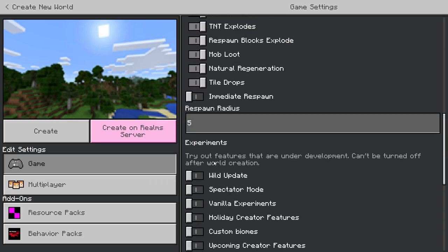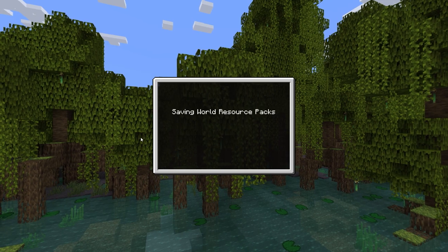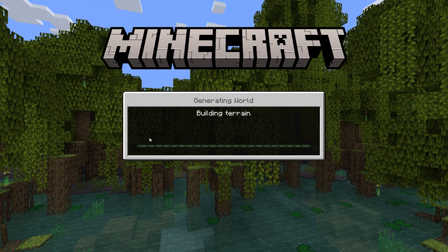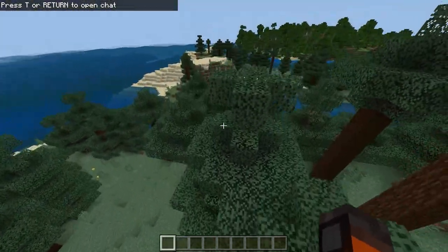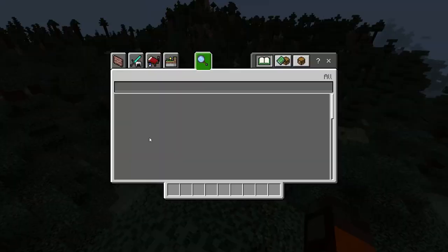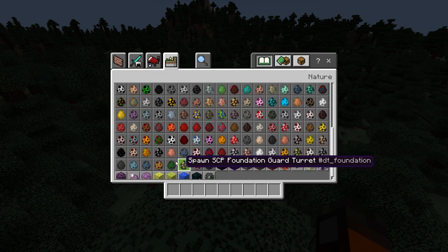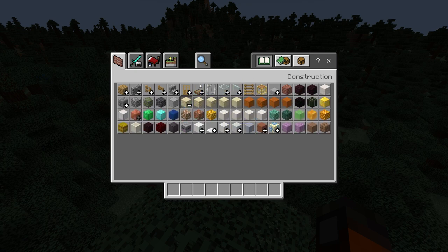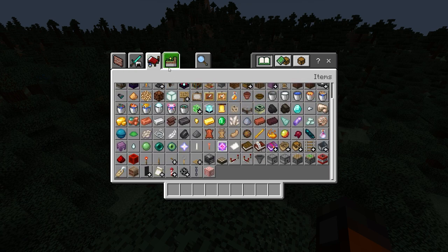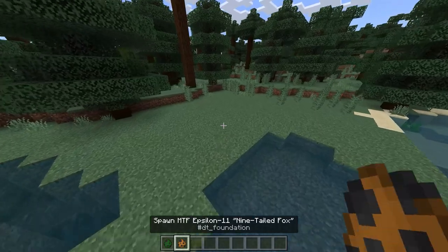Let's try it without experiments. Almost every feature in my add-on uses experimental features though. Oh, it loaded fine. It's showing, but other things are gone — only mobs. Let's check some mobs.